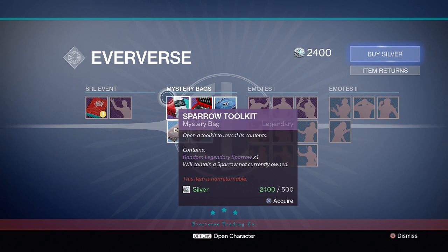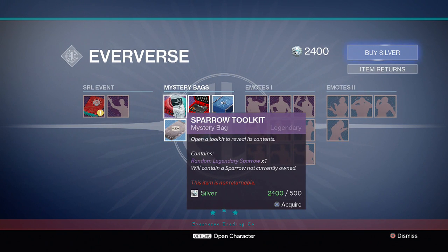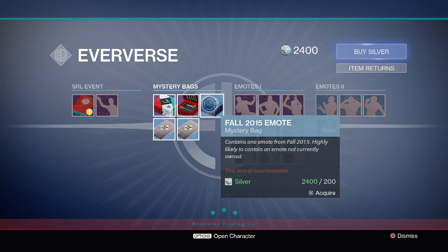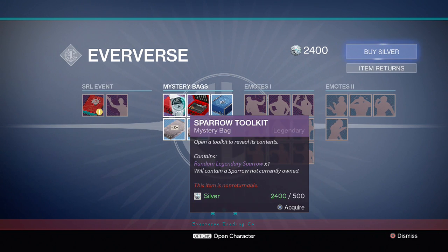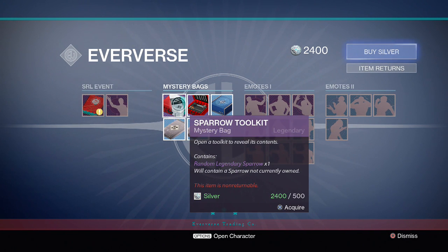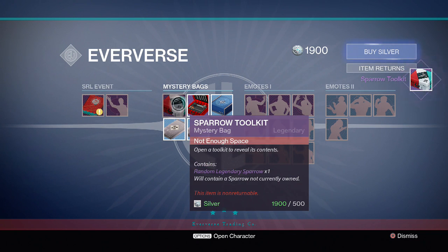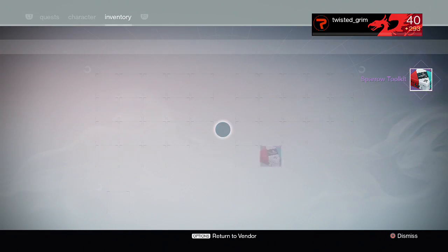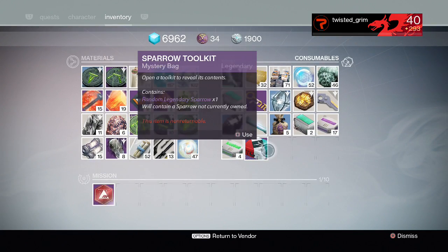You gotta go to Eververse and get the toolkits. Don't get these — these are the stupid horns, you usually get those from the actual races. We're going to find out which ones we can get because I'm rolling in some silver, so let's find out. You can't get more than one at a time, so you gotta do it one by one.